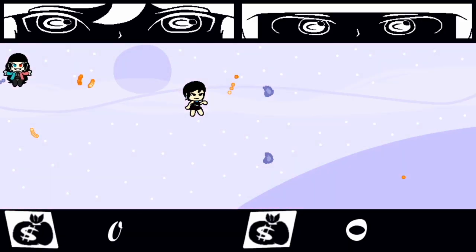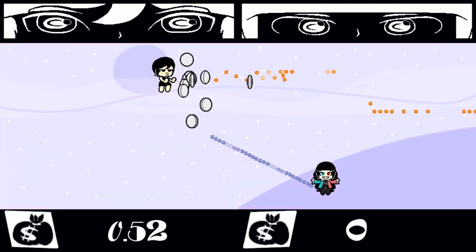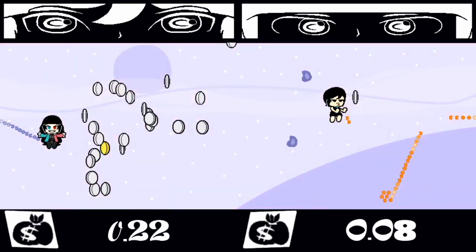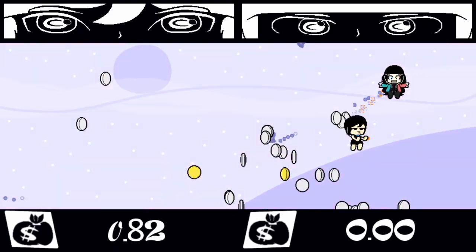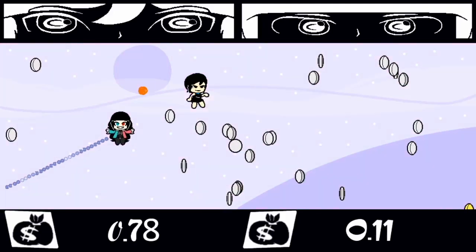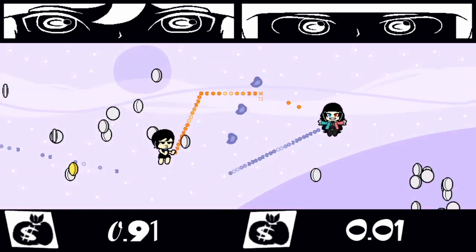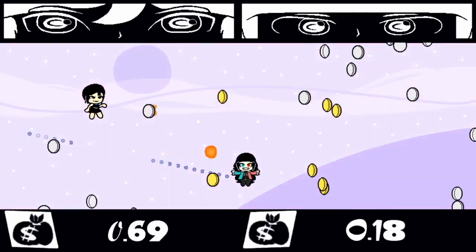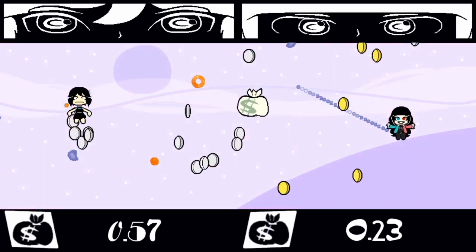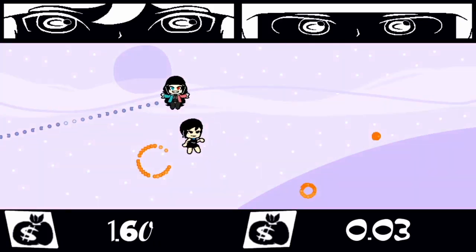Using the left analog stick, you move the character around, and you need to use the face buttons. Circle is to shoot, but you've got different types of bullets. You can do the spreading bullet with square, straight bullets with circle, bigger bullets with triangle, and then you can lay mines or bombs on the ground with X.